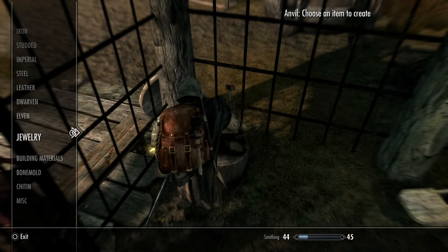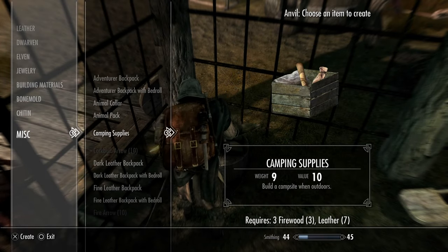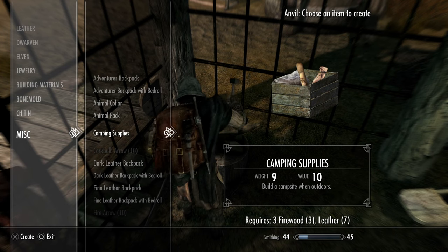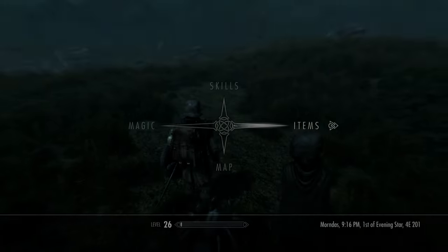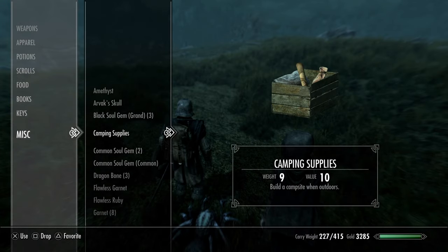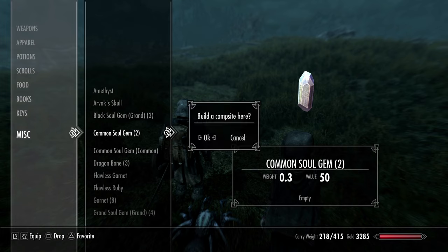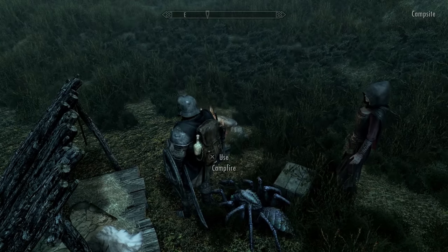The next important thing to carry is camping supplies. Camping supplies can be crafted at any blacksmith station and will serve as your home away from home. You can set up a campsite nearly anywhere outside, and it will offer a bed and a fire you can warm up by and cook on — this can take care of all your needs out in the field. But keep in mind, camping supplies are one use only, so bring a few if you are expecting a long journey.